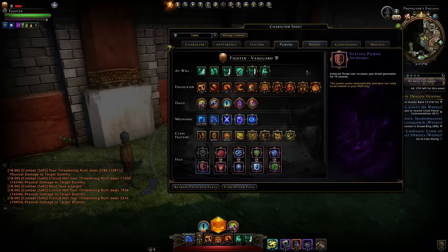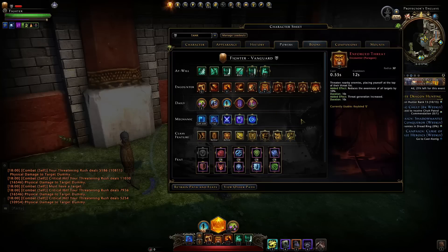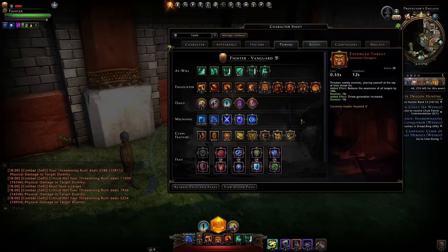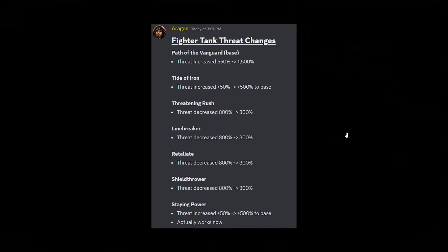Let's jump into all these threat changes and how they're actually going to impact what powers you're going to be choosing — which ones you'll want, which you can now drop in favor of more defensive powers. You may see a bunch of nerfs, but the base threat on the Fighter has been increased drastically to match your Paladin, gone up to 1,500 — nearly tripled.